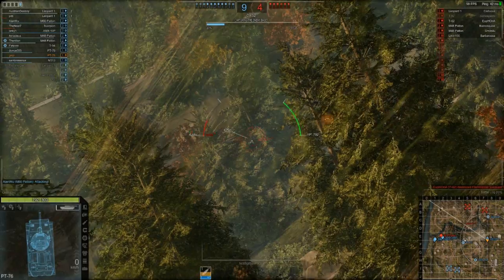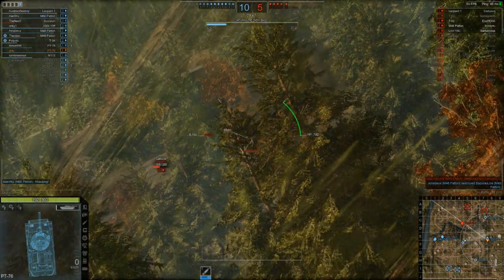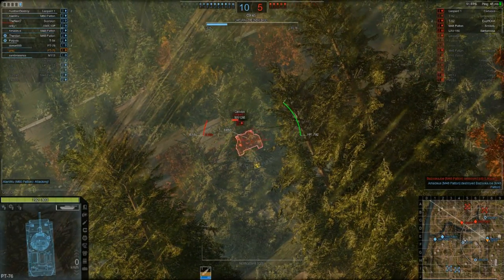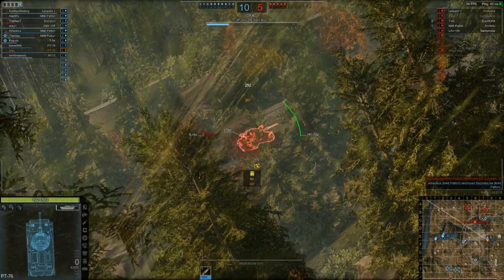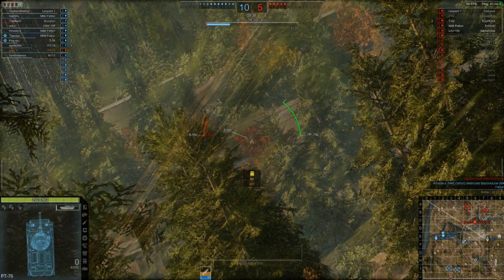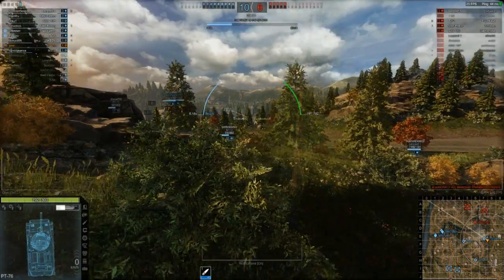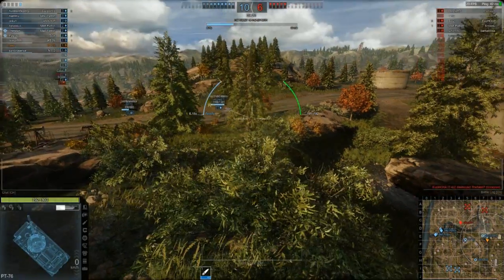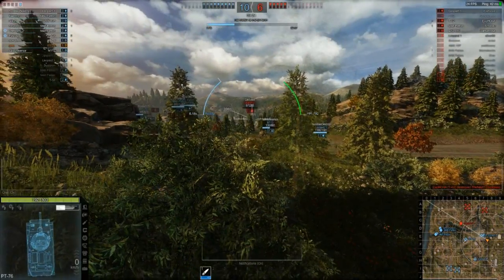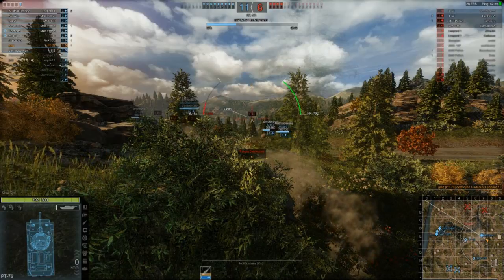I've realised the reticle goes red and green, and I think that's when you've got a good chance of penetrating or not. Although I don't think it's 100% accurate — if he's facing you it shows green and you've probably got a good chance. But if he's slightly angled it might still show green because the armour is thin enough to penetrate, yet because he's angled it actually bounces. I'm going to be doing some videos later on about how the cover system works and how angling your tank works.